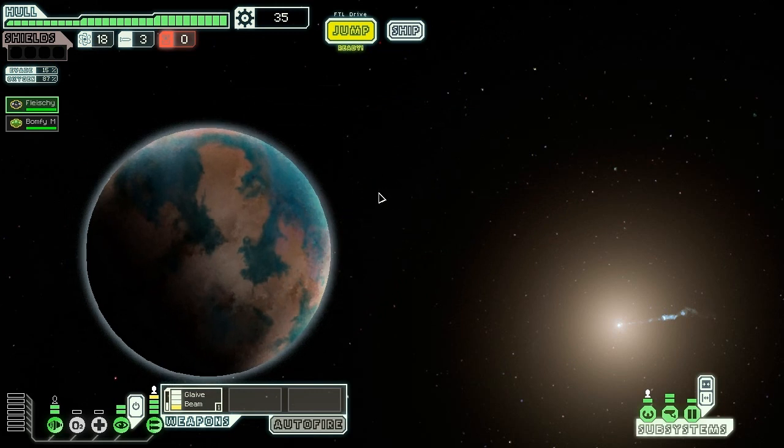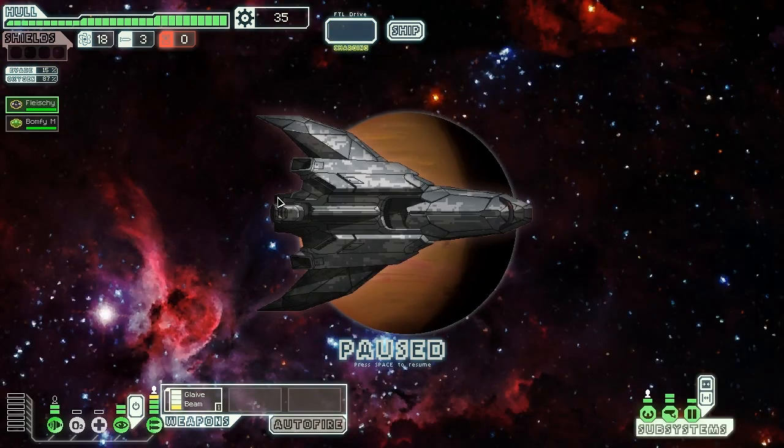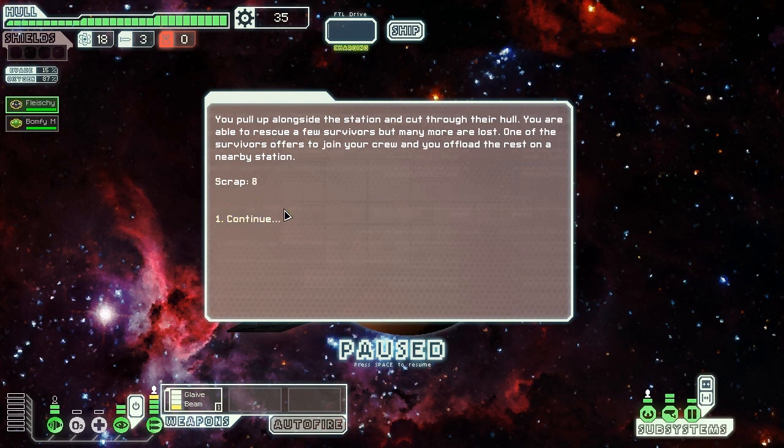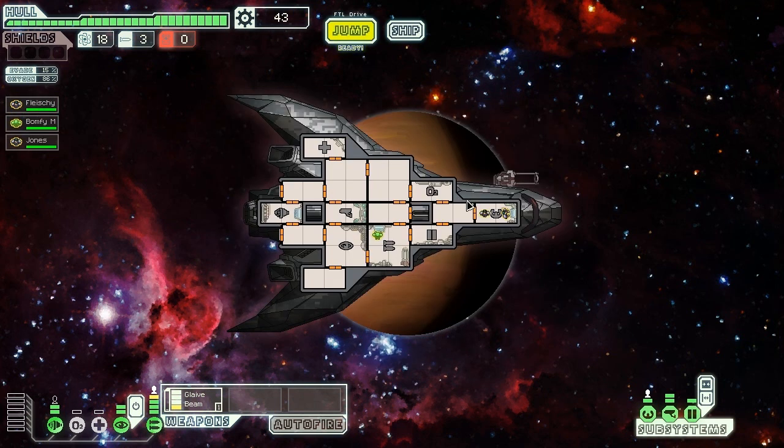You can always get more crew, right? Yeah, you get more. And there's a laboratory fire, so what do we do? We go in and save him. And we're going to get a new crew member! There's always another one, isn't there? I hate this ship. It's quite a fun ship. I really love the glaive beam - it's probably one of my most favourite weapons.